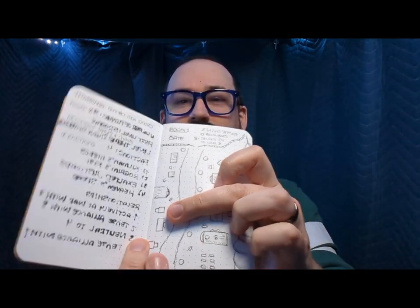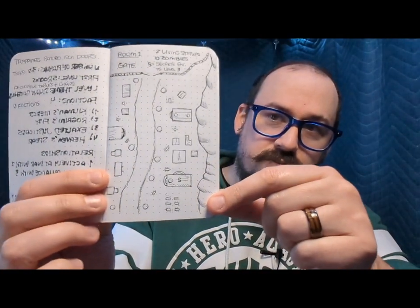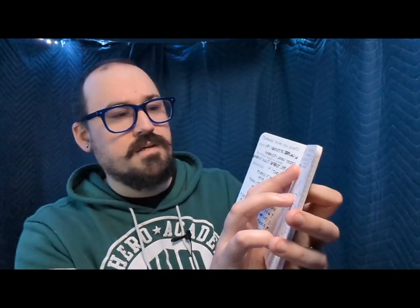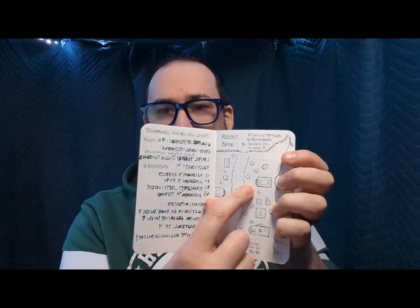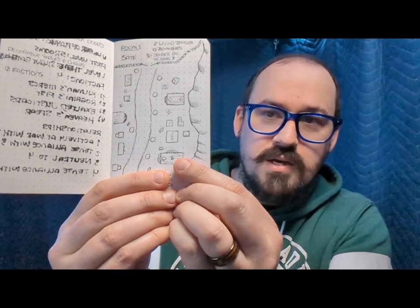Once I had all that, I made the mistake of starting with a Sharpie — you can see it bled through the back of the page, so I couldn't use that side, which kind of sucks. But I drew out the first area: the cliffside. For room one I put in enemy notes — two living statues, maybe on the gate, and 10 zombies throughout the area. I also added a secret door that leads directly to level three, so players could completely skip level two if they wanted to.